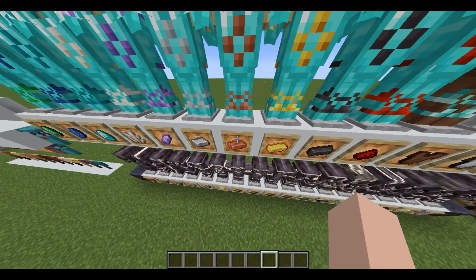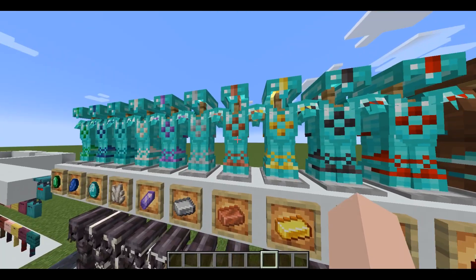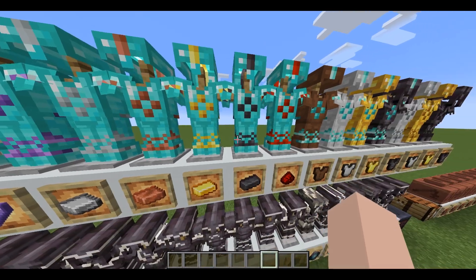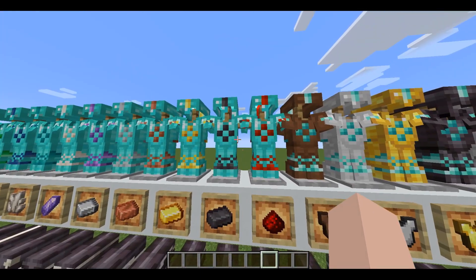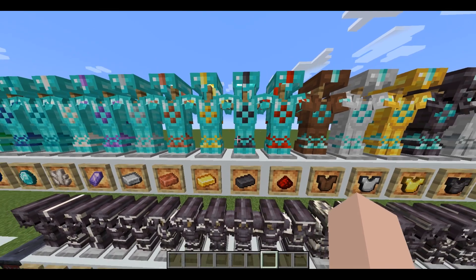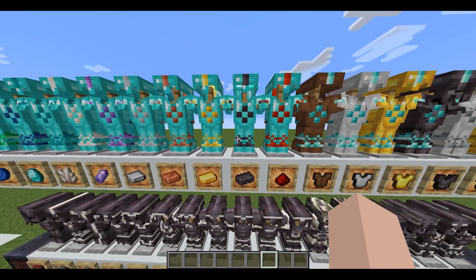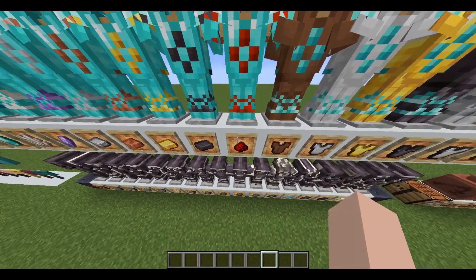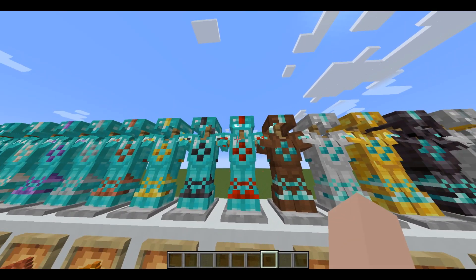My two favorites are the diamond and the amethyst. We've also got the iron material, copper, gold, and netherite — netherite is almost jet black, a very dark purple. Then there's redstone, which is more of a blood red.